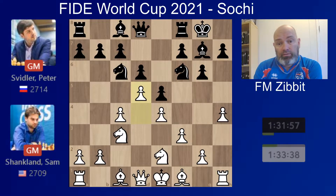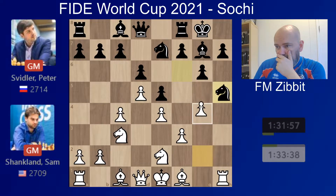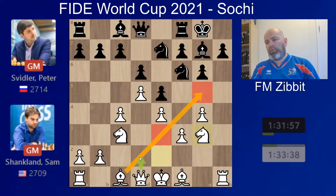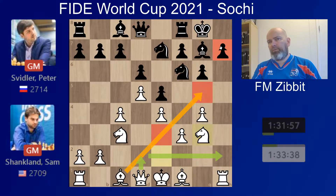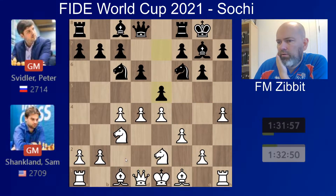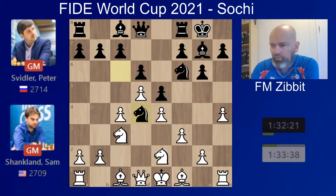Svidler goes knight to d4. Now if you play a move such as knight to e7, you can immediately get under fire with h5 — white sacks a pawn, is very quick to play the bishop out, and the queen can swing over to h5. This looks like a very strong attack for white, so Svidler didn't fancy that. Actually, after e5, d5 was a novelty here — there was one game where Terzakayan played bishop e3 and got a boost with black, but d5 makes a lot more sense.